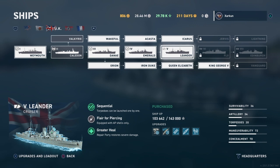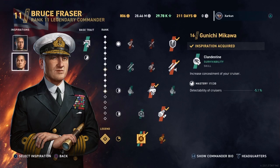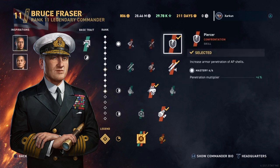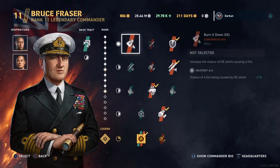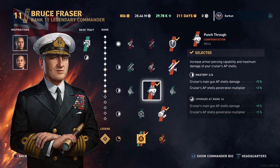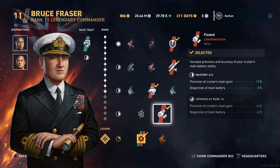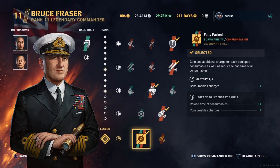Let's look at my commander. I've got level 11 Bruce Fraser with Yamamoto and Mikawa as inspirations. I've got the Piercer skill because I have a rather low-level Yamamoto, so I've switched to Piercer in order to increase the penetration multiplier along with the Punch Through skill. We've also got torpedo range and precision of the main battery guns. For the legendary trait, Fully Packed gives us an extra consumable on everything — great for getting as many smoke screens as possible.